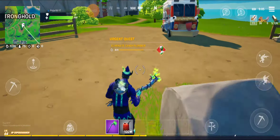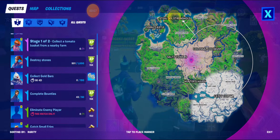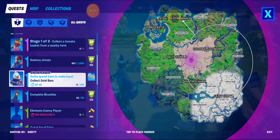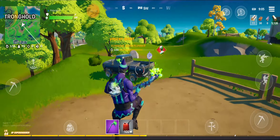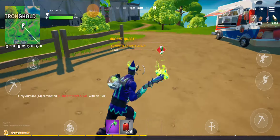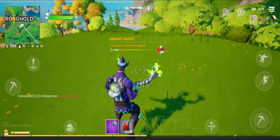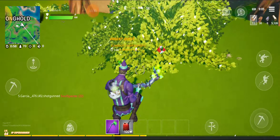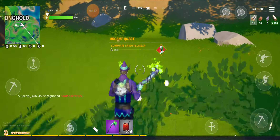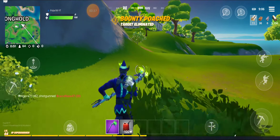Hey, what is up guys, it's polar99 back in another video. Today we have a new challenge: collect a hundred gold bars for the GG Christmas event. The easiest way to do that is land around the map where there's an NPC, buy a bounty, or collect fireflies. Once you collect 100 bars, you can enjoy your new emoticon.